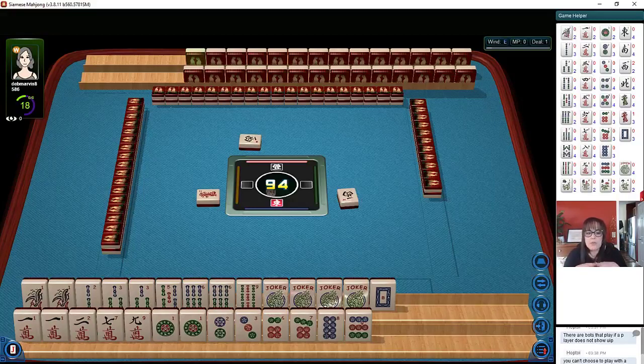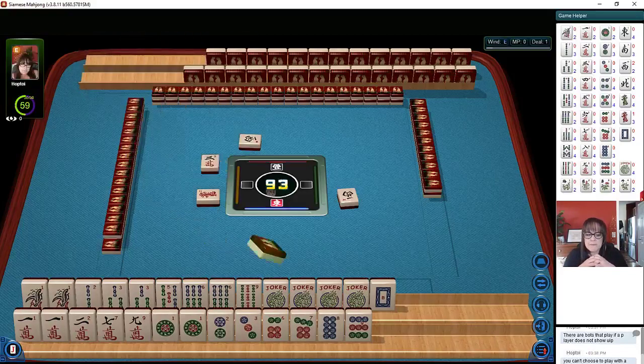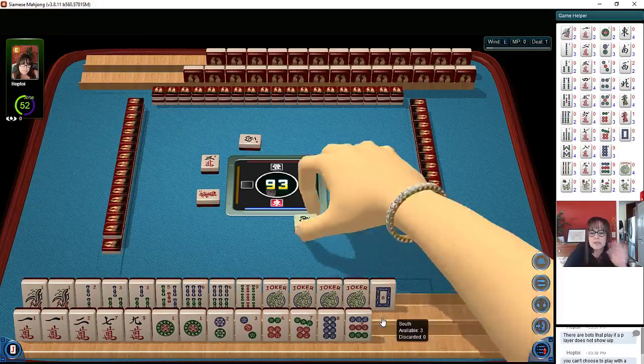We have one, three — could maybe play one, three, five, or even a one-three-five pair hand. You don't want to do one, three, five and three, six, nine together — you'd be battling for tiles. I'm thinking one, two, three. Let's see — year hand, one, three characters. We have all the ones but we have no flowers. Wests are out. Let's continue without the winds.